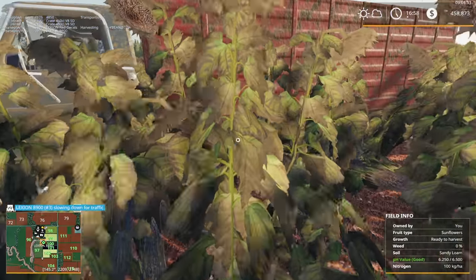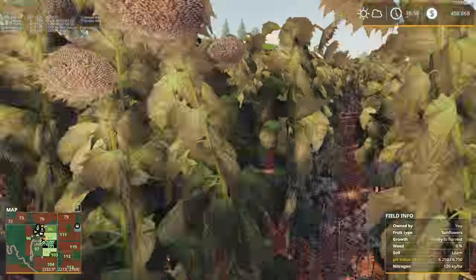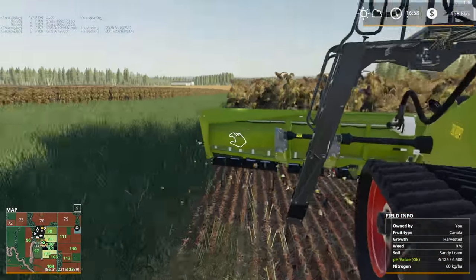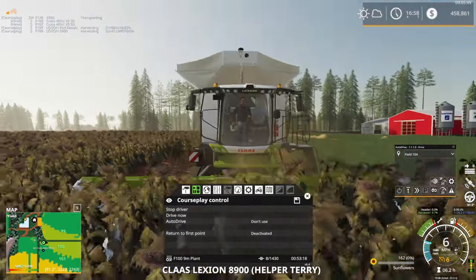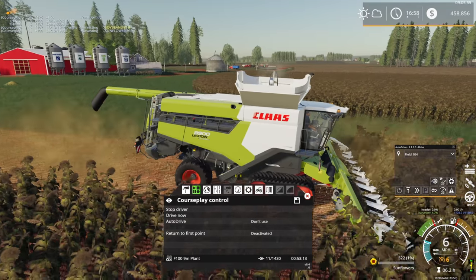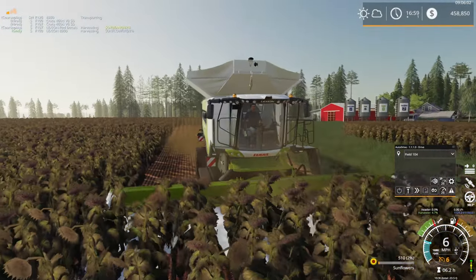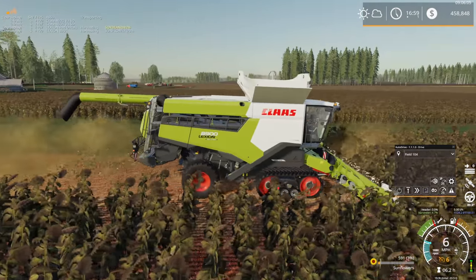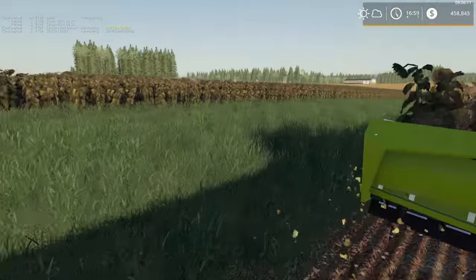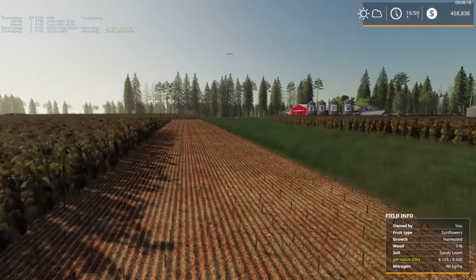Checking available courses — there's a 9.7 meter harvest course but the header is 9.1 meters, so better not use that one. There is a nine meter plant course that'll work. Getting the truck out of the way. Sunflowers are looking pretty good out here — not a bad sight in the field.